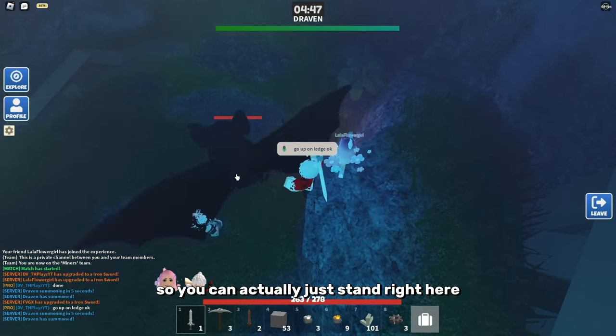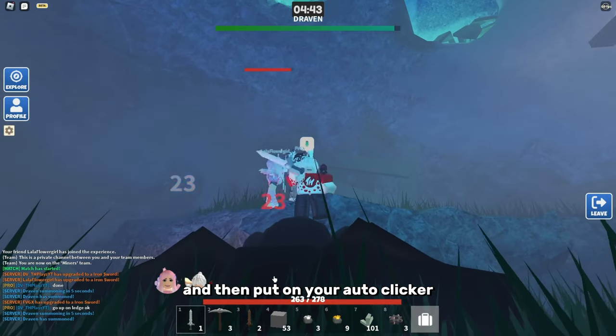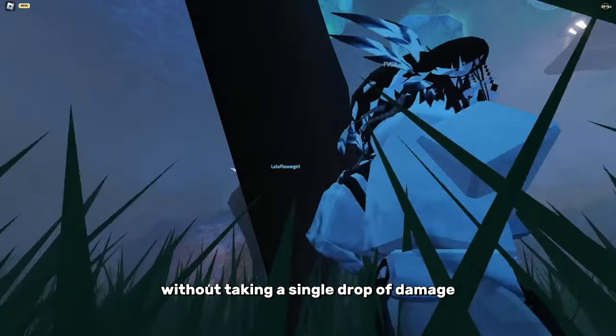As you can see, he's close enough so you can actually just stand right here, position your camera, and then put on your auto-clicker and he won't be able to hit you. Then you can pretty much just kill him really fast without taking a single drop of damage.